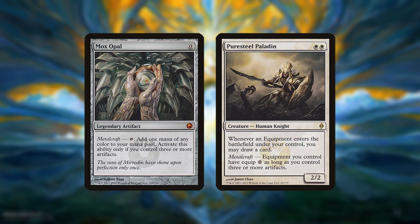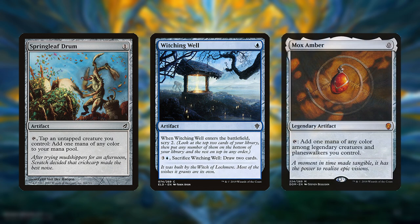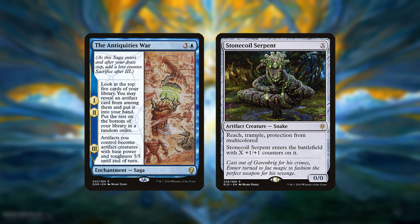The deck is very similar to the Cheerios builds historically found in older formats. It's a glass cannon combo deck with few if any means to win if its combo is disrupted or it's outpaced. It doesn't actually generate infinite mana and thus can brick when going off, although the extremely high density of cheap spells including zero mana ones and Kinnon generating more mitigates this. The only alternate methods to victory are casting a large Stonecoil Serpent or the Antiquities War out of the sideboard.